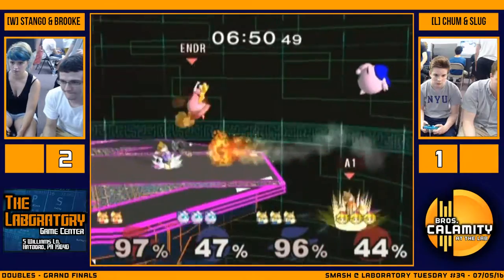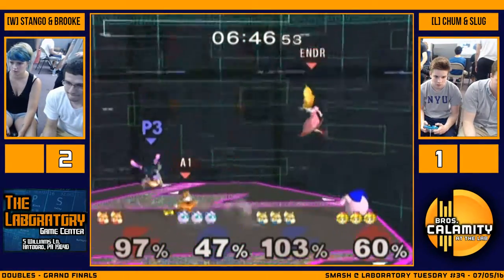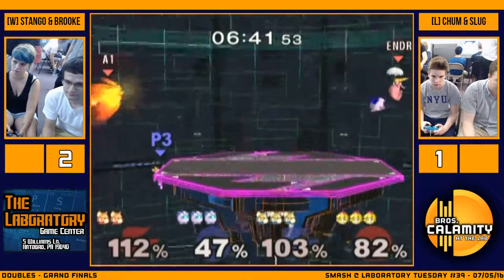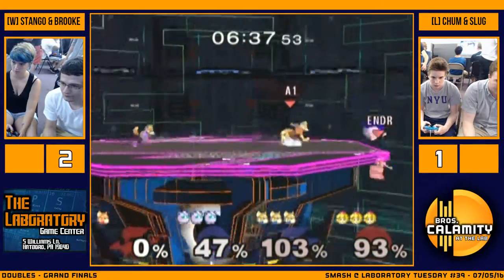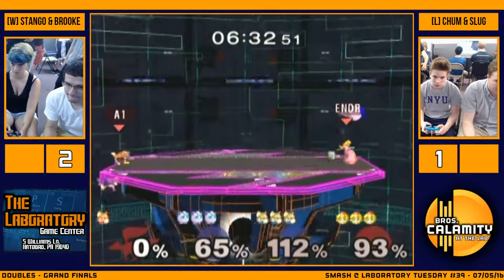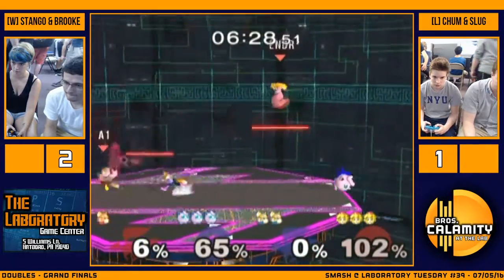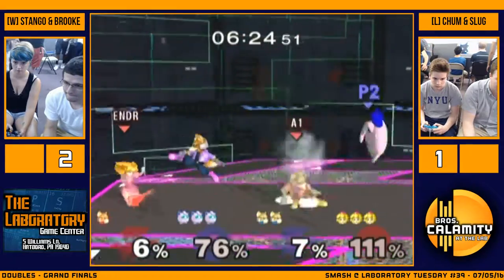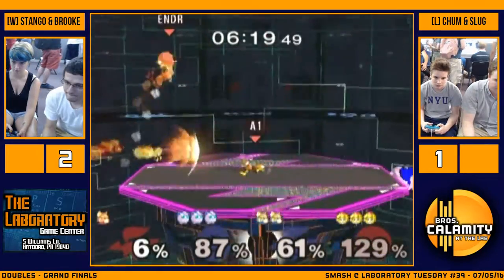This is a tricky situation with both blue team members. Chum uses a lot of pound at ledge — not that good, super punishable. Stango's down to one stock. Well, that's what happens: if you get Peach on the outskirts like they're doing right now — notice how Peach is at such high percent in three stocks — they can just 2v1 the Fox. Stango is a great player, but I don't think he's good enough to handle Slug and Chum in a 2v1.